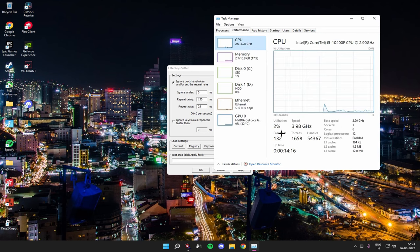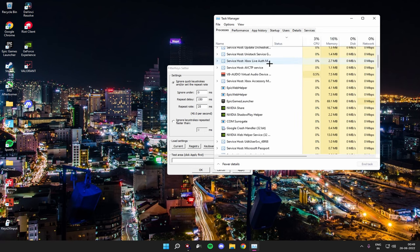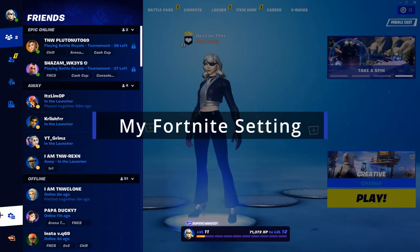Some people also complain that their process count is high. This is my default — around 130 processes. On Windows 11 it can go up to 150 or 160. I'm making a separate video on how to reduce your processes and do basic PC optimization, which I'll put out probably next week.